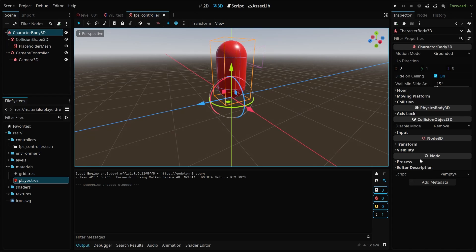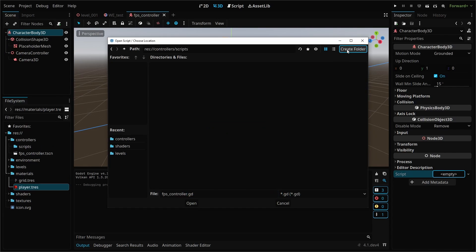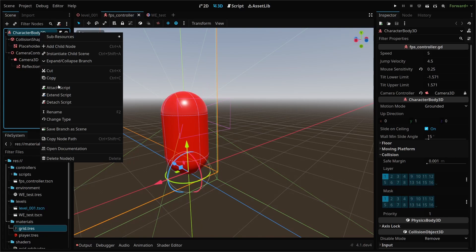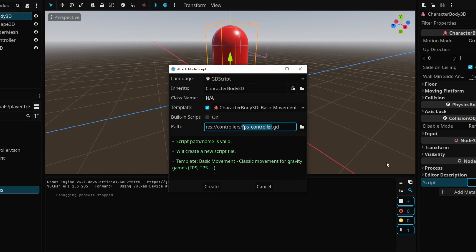For now, we're just going to cover keyboard movement, but controller movement will be added in a future episode. I like to keep scripts organized near their purpose, so we'll create a script folder in our controller folder. Then go to your player controller scene, right-click on your CharacterBody3D parent node — in Gato, each node can hold a script where you can choose the language, what node functionality it inherits, as well as settings like class name, template, and its path. We're going to create a script for our player controller using the basic movement template to get us started.